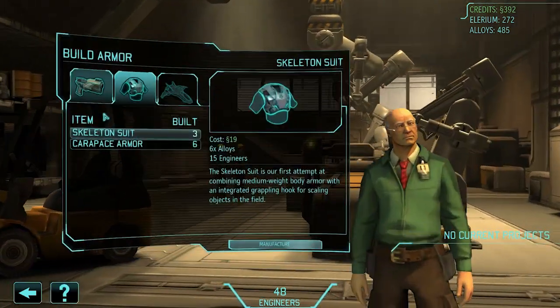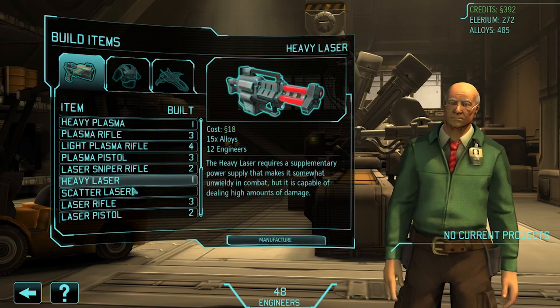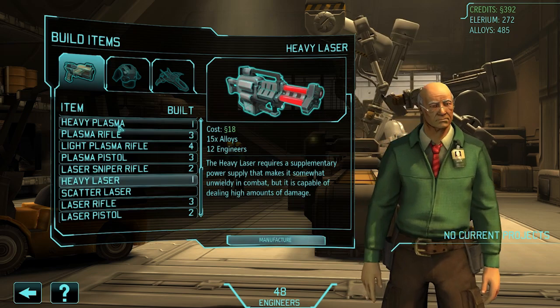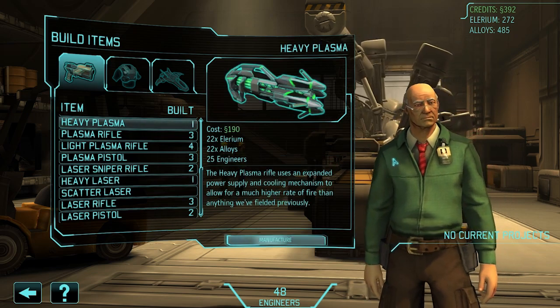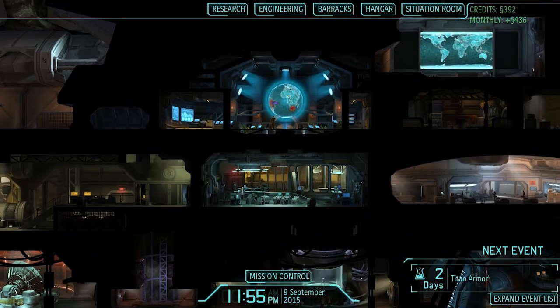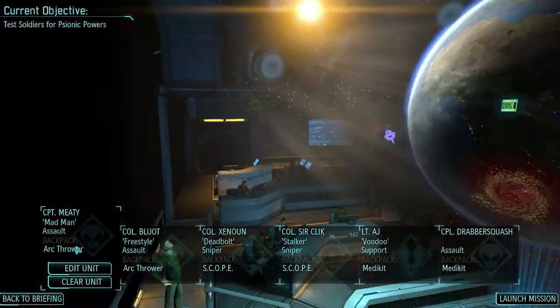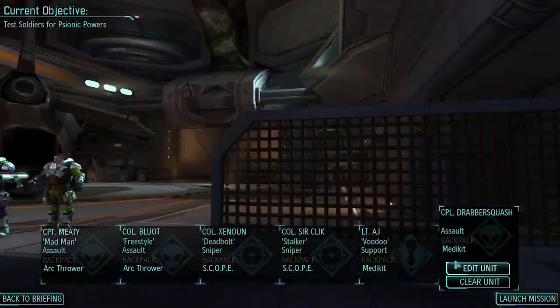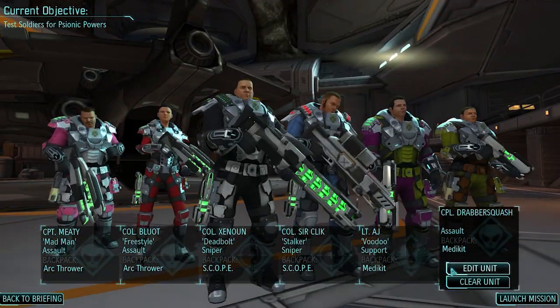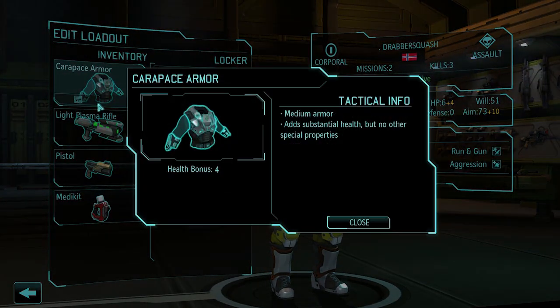And we need heavy plasma, but we've got one. We got one from the aliens. Nice, at least I don't have to build it. I bet they don't use sniper rifles. Let's go to the landing site. I know Burrito is back, so we can clear this.